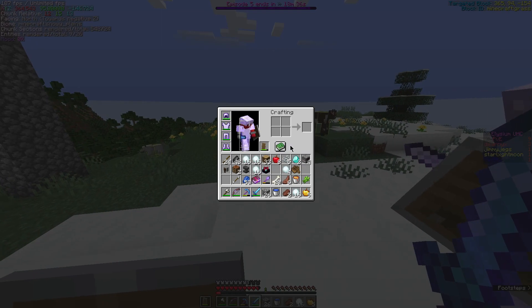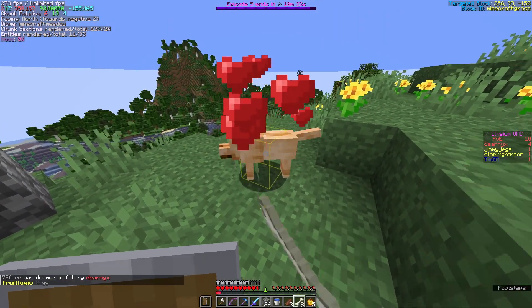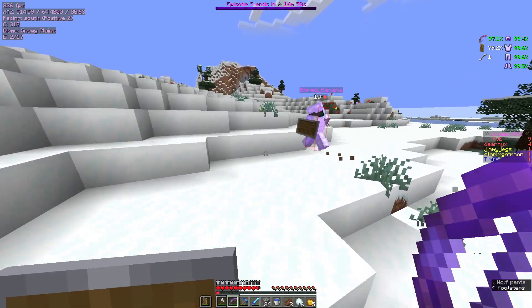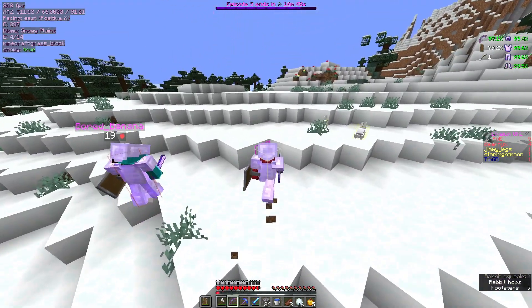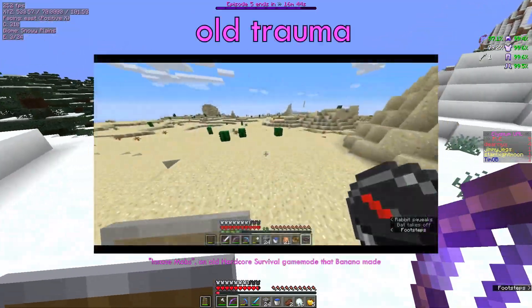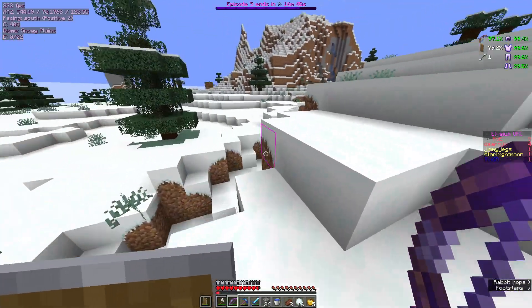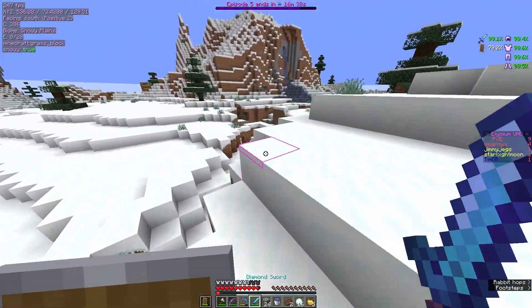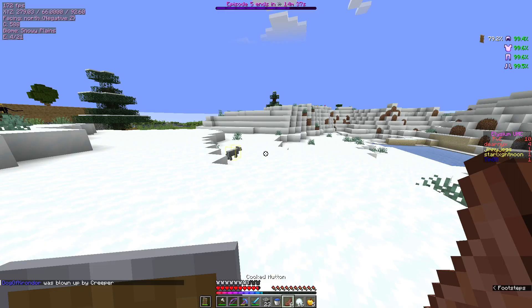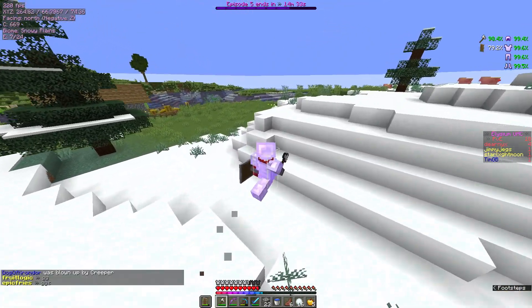All right, I got 30% — same. Wolf! Wait, I have bones — or did I throw them out? No, I do have bones. Rabbit — all right, it doesn't matter. I actually got scared by the white rabbit. No — dog, no! It's meetup, why are you dying to a creeper?